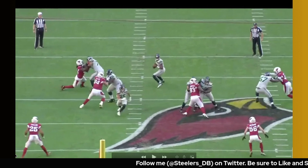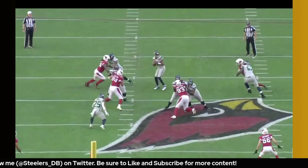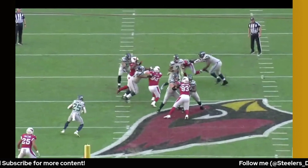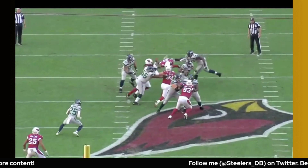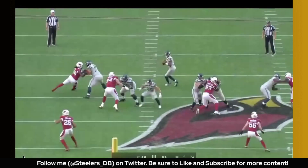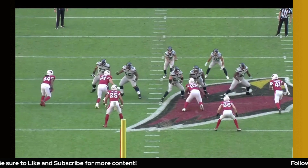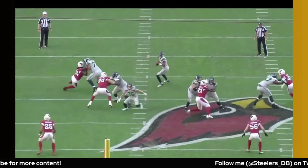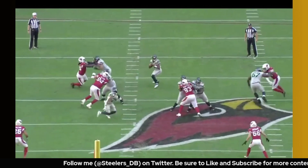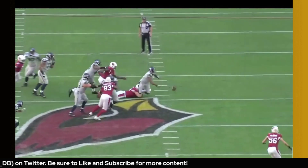He plays with really good leverage, consistently getting underneath tackle shoulder pads on his way to the quarterback. Even on this recovery by the tackle, Golden's presence pushing the pocket forces Geno out on the move and he throws the ball away. What I like is he's a very smart player who understands his game, understands his physical limitations, and is technically sound. He puts himself around the ball with his hustle and football IQ — that's why you see him get a lot of quarterback hits even though his sack production varies a lot from season to season.